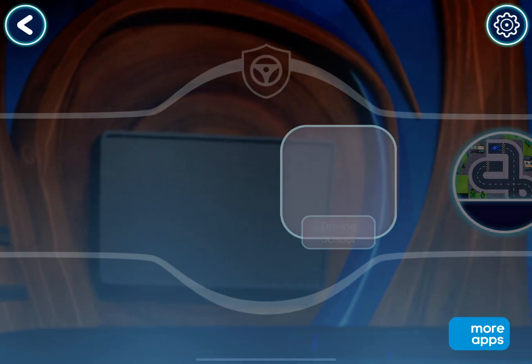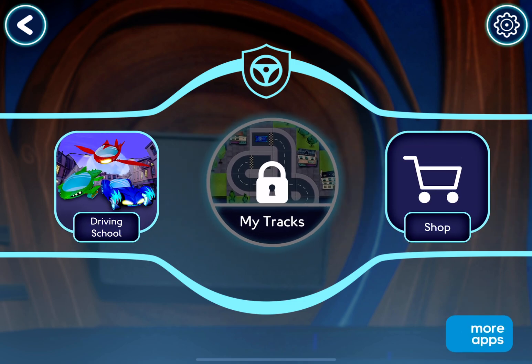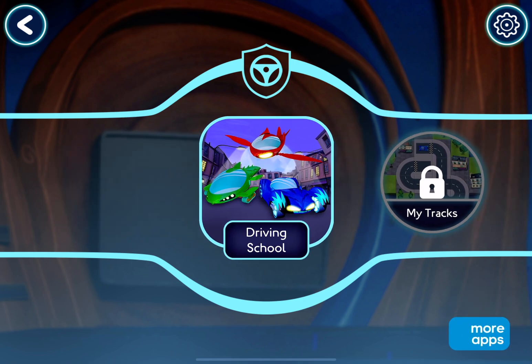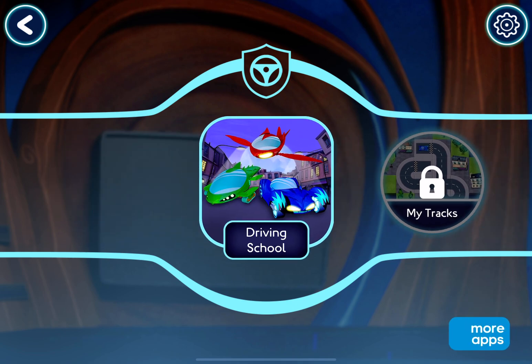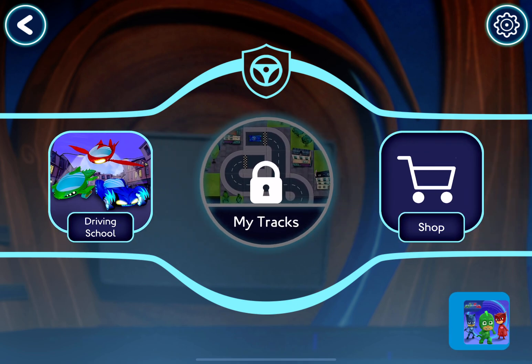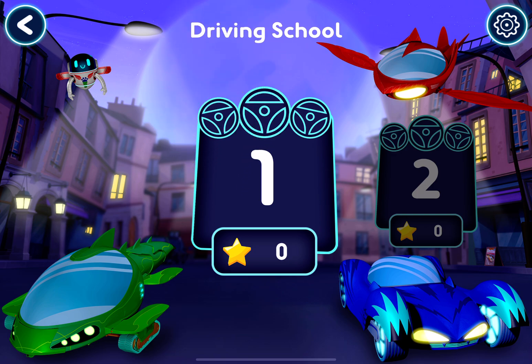Driving Academy. We should go to driving school first. Tap a mission. Amazing! Welcome to driving school. Here you will learn how to build tracks and drive.